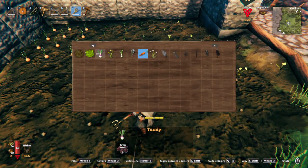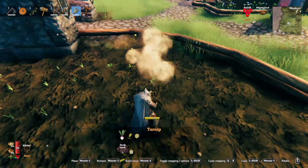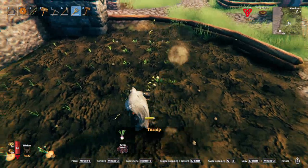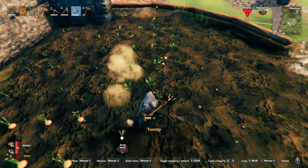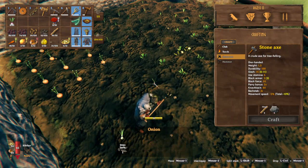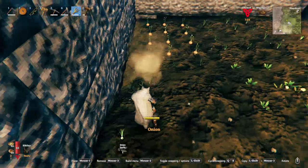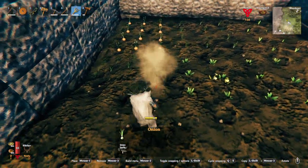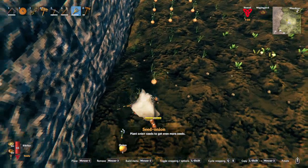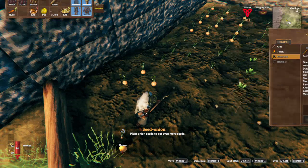We needed turnips as a whole, not seeds, because we do need stamina fruit and that comes in the form of the onions. How are we on seeds? We've got 10 seeds so let's go. Okay, that was the last of the onions.